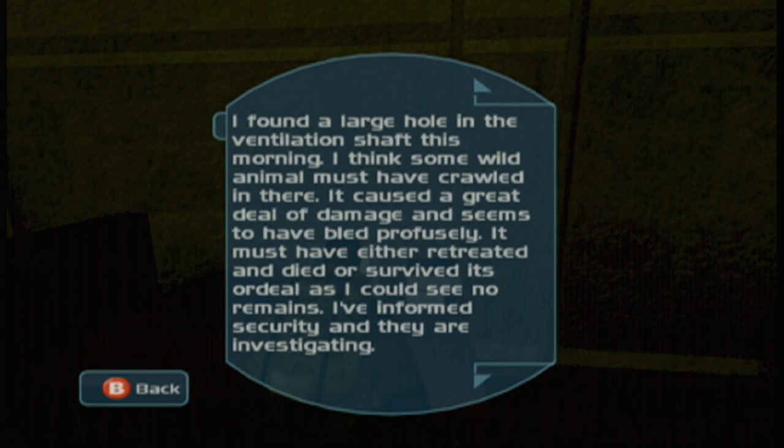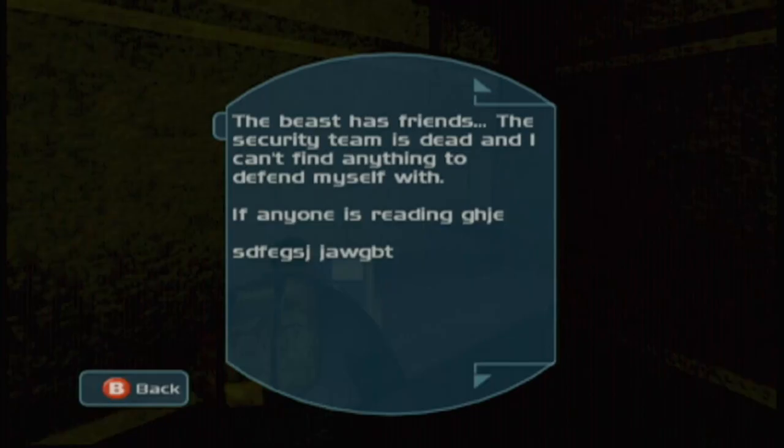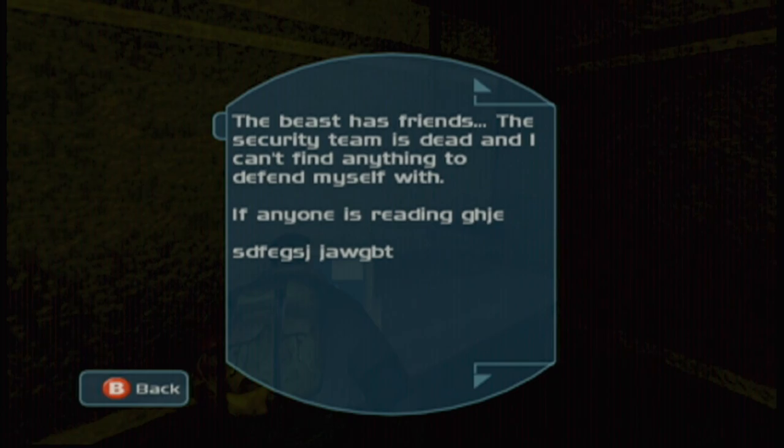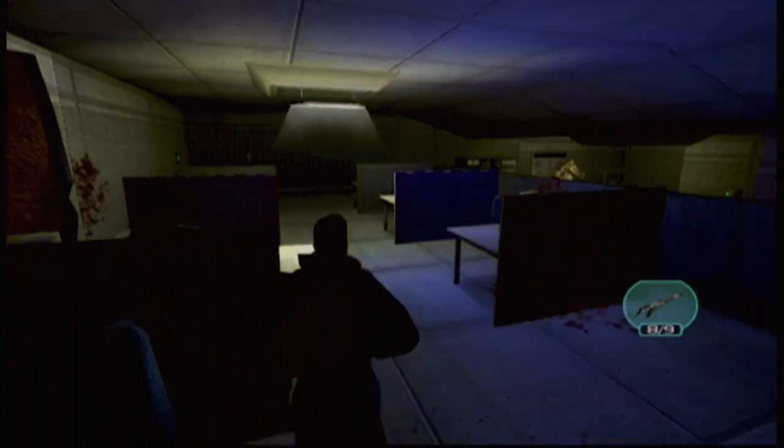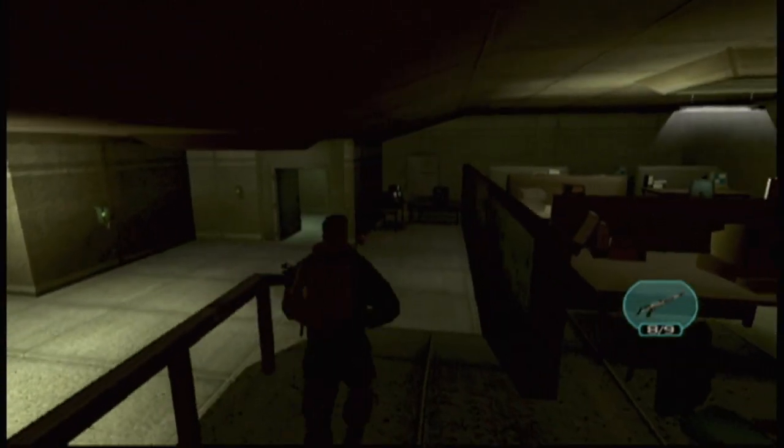I found a large hole in the ventilation shaft this morning. I think some wild animal must have crawled in — it caused a great deal of damage and seems to have bled profusely. It must have either retreated and died or survived its ordeal as I could see no remains. I've informed security and they are investigating. The beast has friends. The security team is dead and I can't find anything to defend myself with — if anybody's reading this... well, that guy is screwed basically.